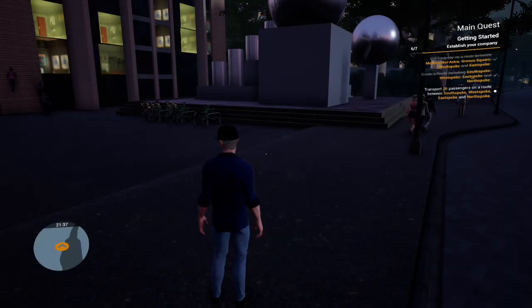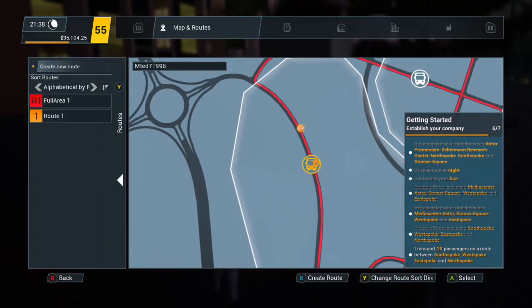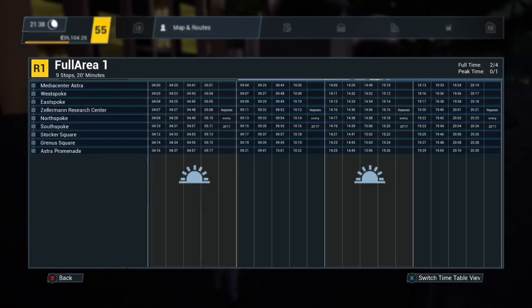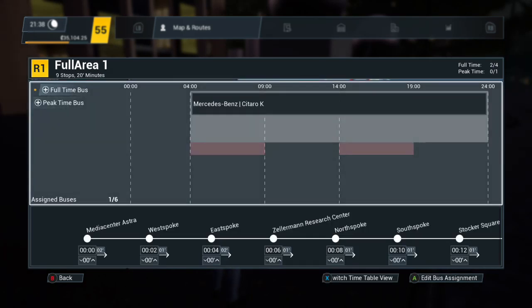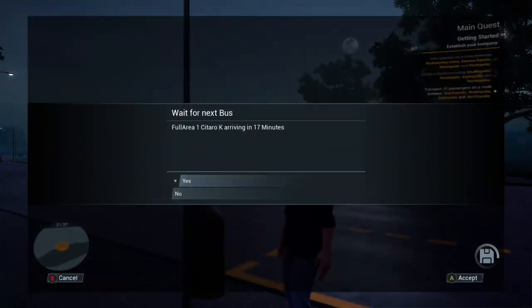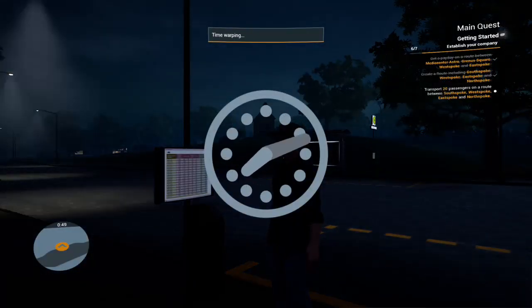I'm assigning that bus to the new route. Clicking on the timetable — there we go — and then you can add a peak-time bus. That looks weird — I've not actually seen it that way before but it's pretty cool. It tells you what time the buses should be at each spot. If I click on this one, it arrives in 17 minutes. But I want to do it in the daytime, so we'll go to 6:50 in the morning — why not.